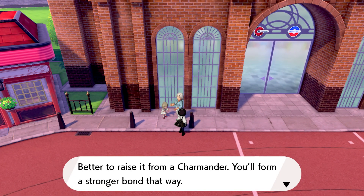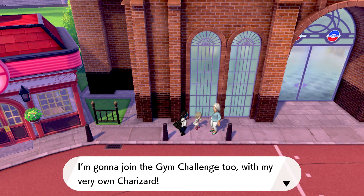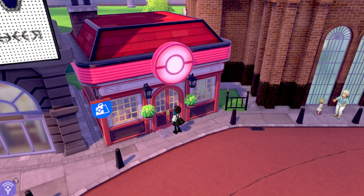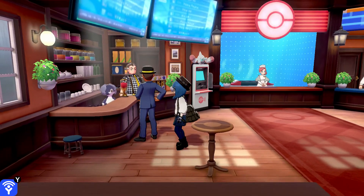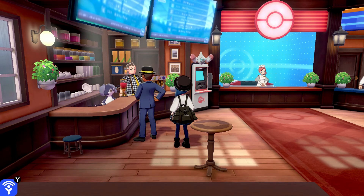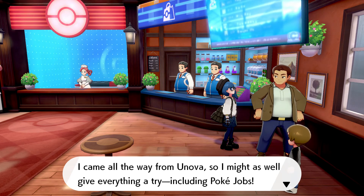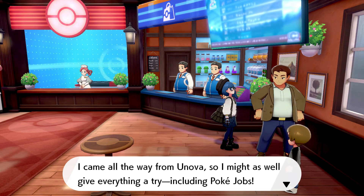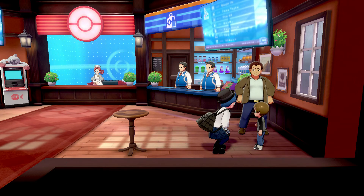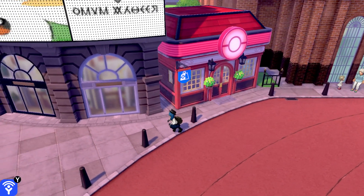An NPC advises: 'Better to raise a Charizard from a Charmander — you'll form a stronger bond that way.' We're going into the Pokemon Center. Someone from Unova says they want to invite fine trainers from Galar back to their region and try everything including Pokejobs. There's a Rotom in the PC machine — you'll adapt, just become the science man.